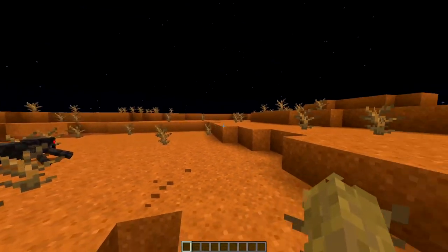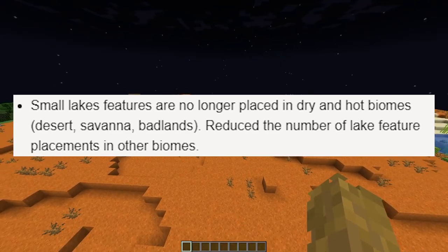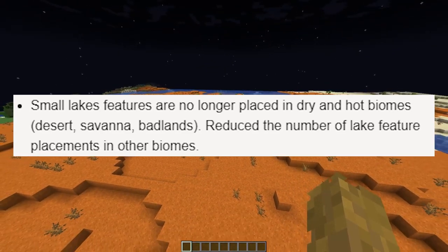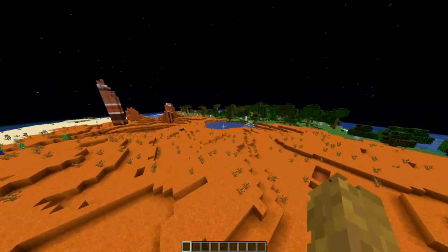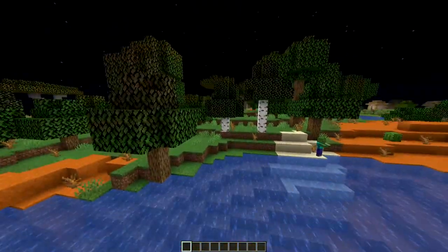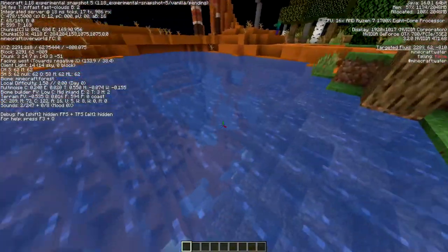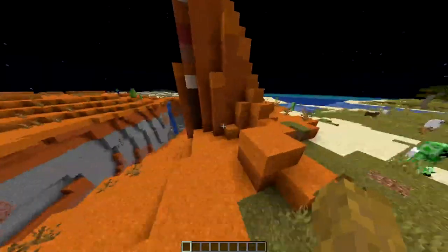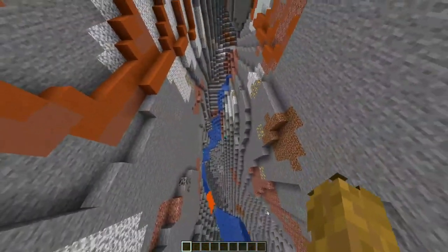Next entry: small lake features are no longer placed in dry and hot biomes — desert, savannah, badlands. They also reduced the number of lake feature placements in other biomes. Maybe this lake is supposed to be in this forest biome. It's a lot in the badlands, so maybe it's just a coincidence. Look what I found — a huge cave.